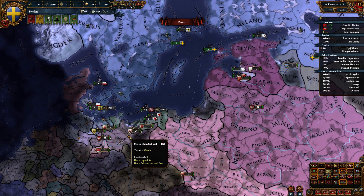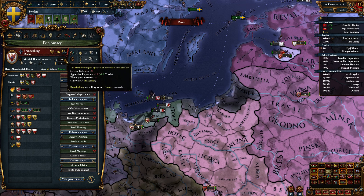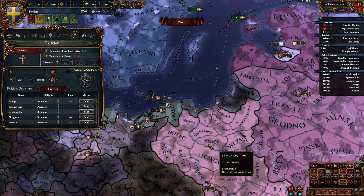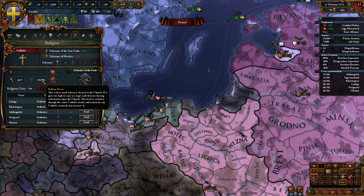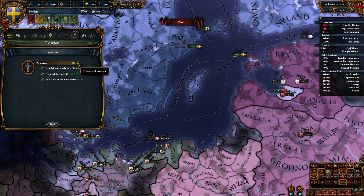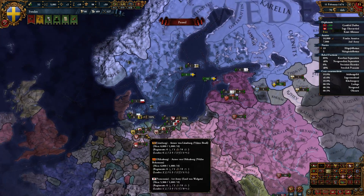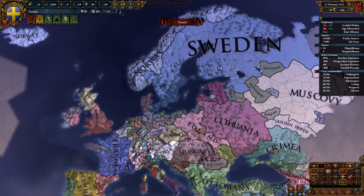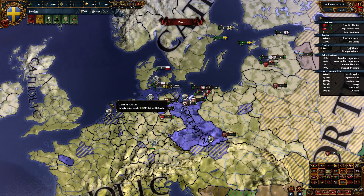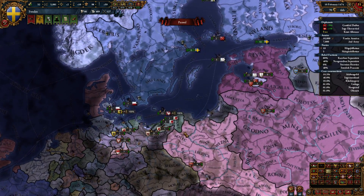Brandenburg hates us — does Brandenburg have a truce with us? They don't. An alliance with Brandenburg could be useful. Oh, look at that — the Protestant Reformation has already started! Did I miss that? How did I not get a pop-up about that? I must have changed my message settings. Protestant Reformation is well underway and we are not Protestant. All the Reformation centers have already formed — that's unfortunate.